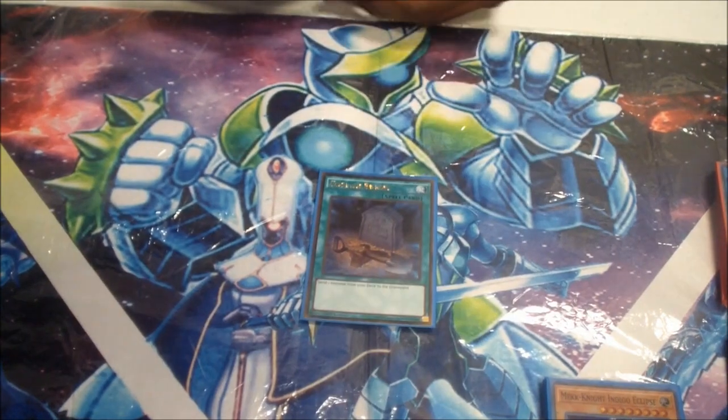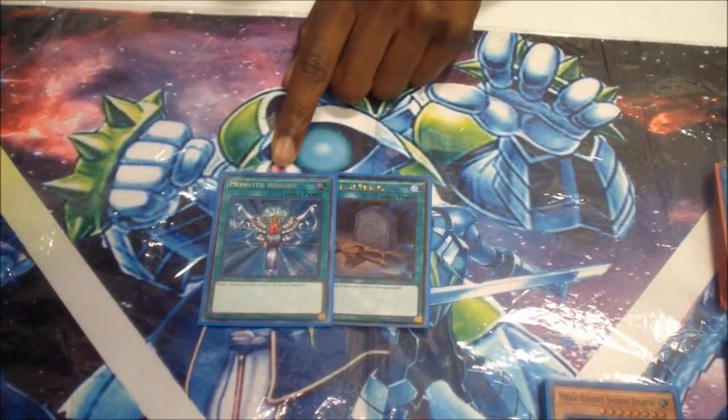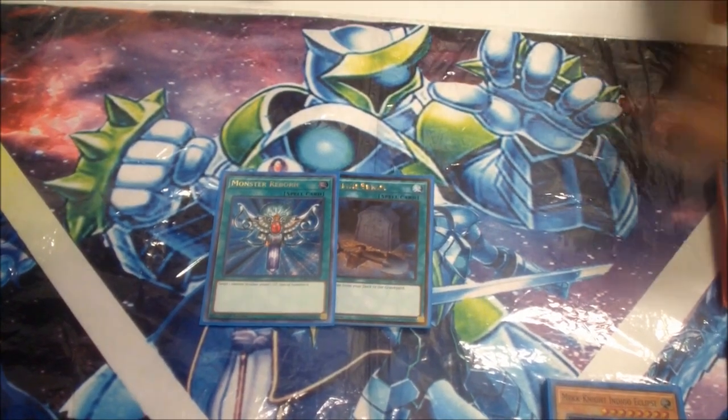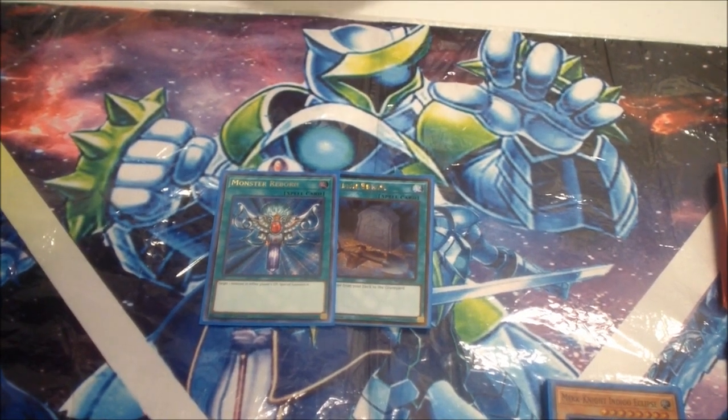Next up, we have one Foolish Burial and one Monster Reborn. Monster Reborn is always live. Foolish Burial is only good for two plays — that's to send Galaxy Eyes Cloud Dragon or a Galaxy card to the grave if you need it for Galaxy Hero. And that's about it.